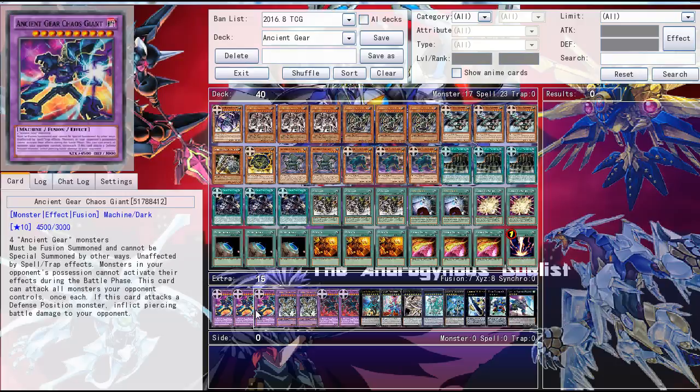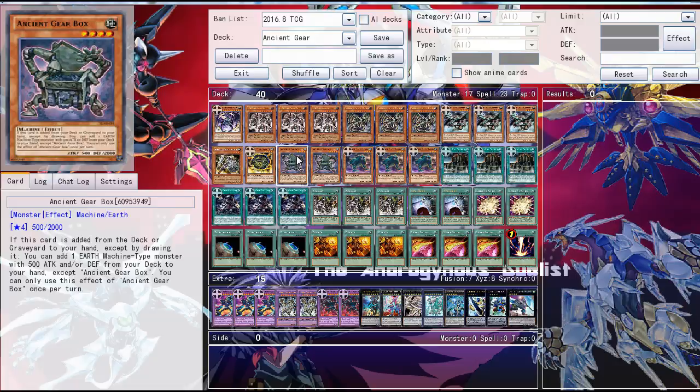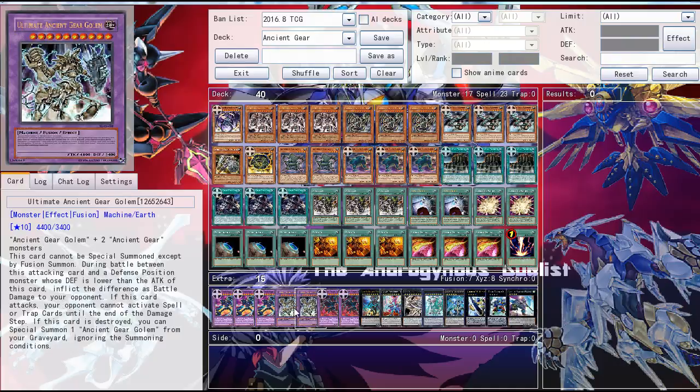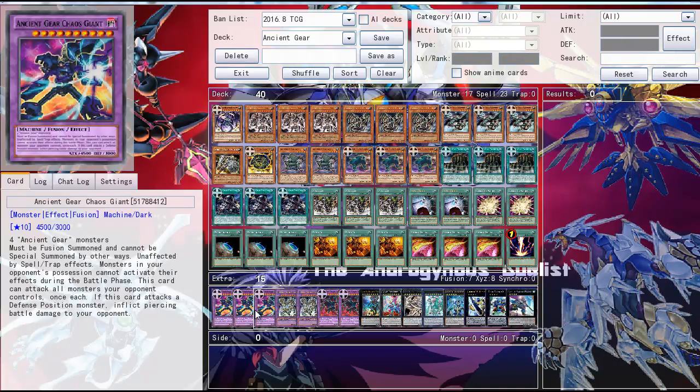Then the extra deck. Three Ancient Gear Howitzer — pretty much your main OTK enabler. It costs four Ancient Gears so it is a pretty steep summoning cost, but it's not really that hard to summon. You have Ancient Gear Box to gather Ancient Gears to your hand and also you can use Overlord's Vision as well. Its effect is that it's unaffected by spells and traps, and monsters in your opponent's position cannot activate effects in the battle phase. It can attack all of your opponent's monsters and also inflicts piercing damage, so it's really powerful.